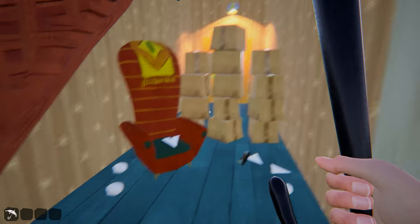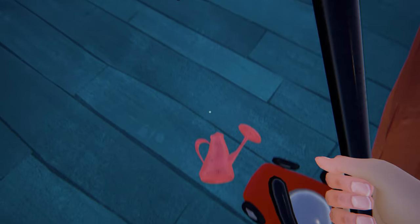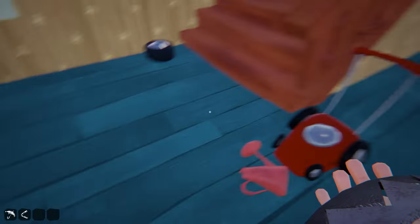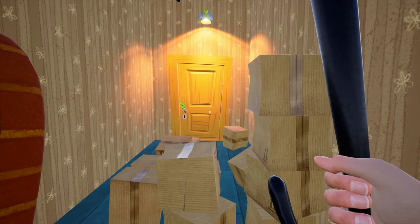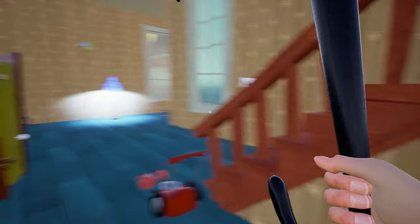Just pick up an item and throw that item on those boxes. The shoe didn't work, let me pick up some heavy item. This will be good. Oh no, the neighbor is here! Once you break this box wall, you will see a yellow gate with the green lock.